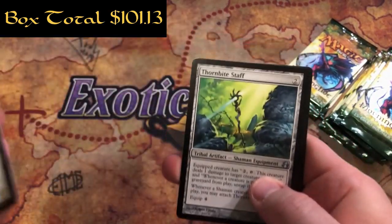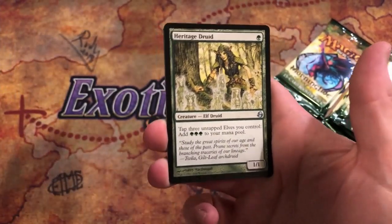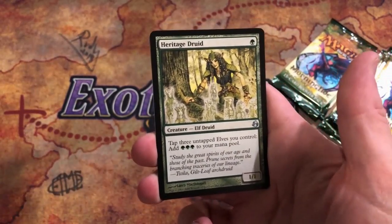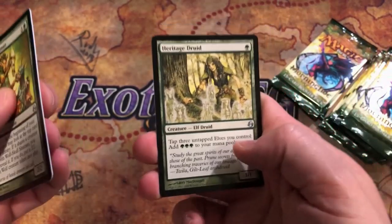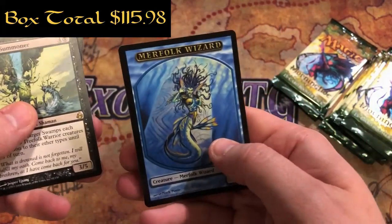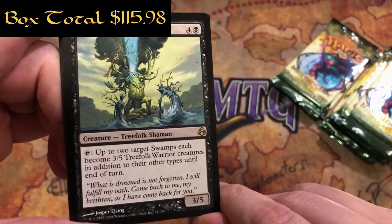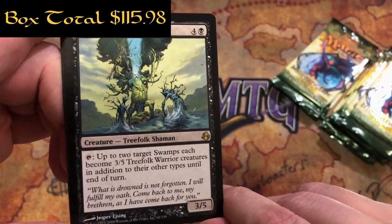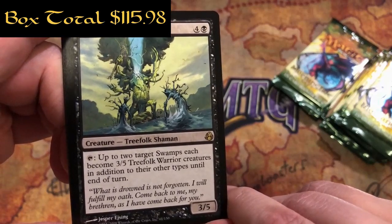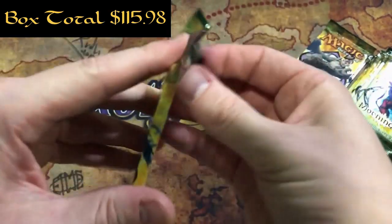Pack 21: Wolf Skull Shaman, Thornbite Staff, another Heritage Druid - we've got three of those now. In the modern era of magic uncommons like Fatal Push, you can't get but one a box, and we've got four of these. And we have a Fendeep Summoner with a Merfolk Wizard token - four and a black for a 3/5 Treefolk Shaman. You can tap it, target up to two Swamps - those Swamps each become 3/5 Treefolk Warrior creatures in addition to their other types until end of turn. Treefolks were hot back then.